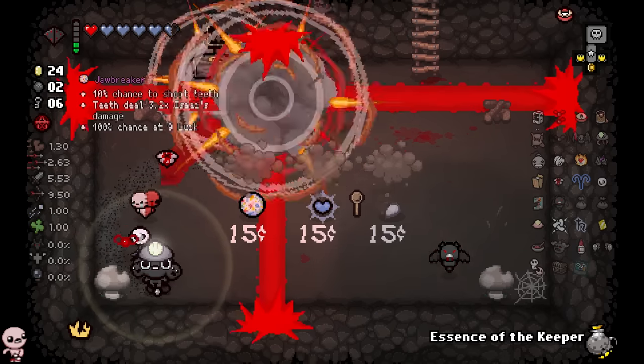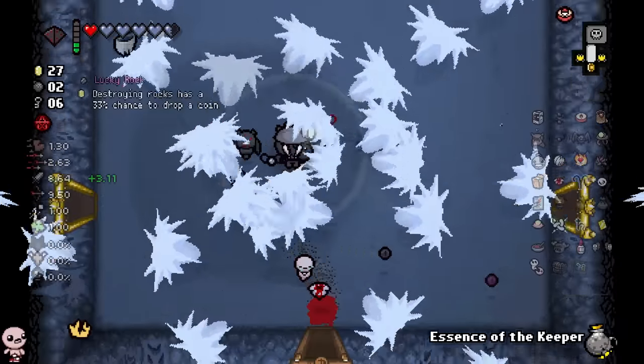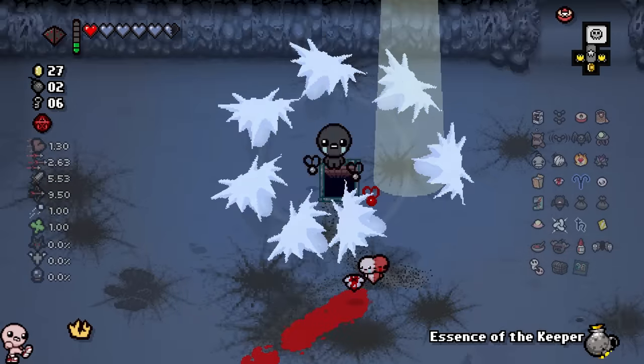I'm not seeing anything good. Final roll — Jawbreaker trinket. That's okay. So now I have Conjoined? I was making a joke but you actually helped me complete it, so thank you.